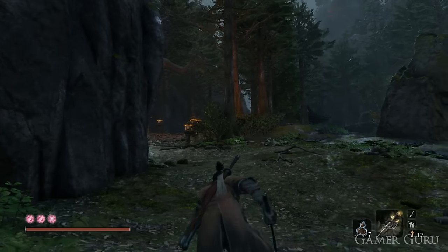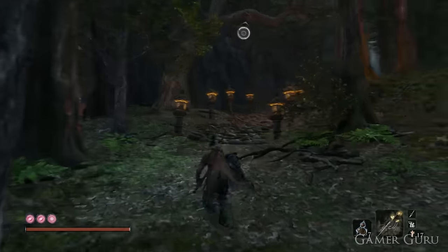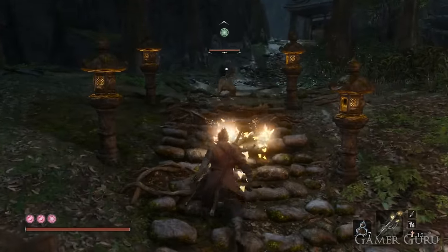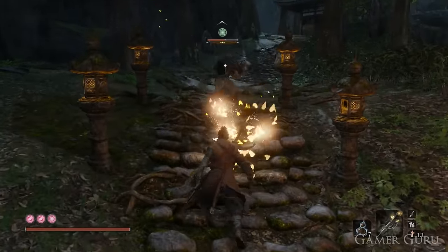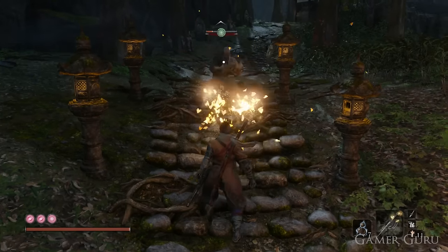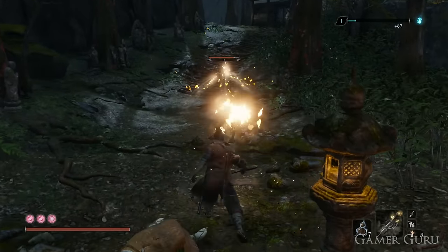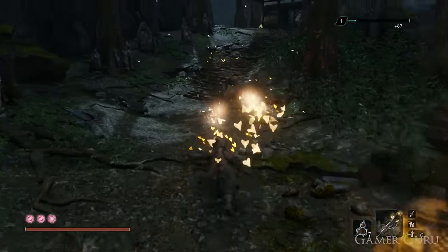How's it going guys and welcome back. In this video we're going to be checking out how we can get Lady Butterfly's kunai in Sekiro Shadows Die Twice. For those of you who maybe haven't fought Lady Butterfly yet, she's one of the bosses of this game and when she throws the kunai, the kunai are followed by a trail of butterflies that damage you, or in this case they're going to be damaging the enemy.